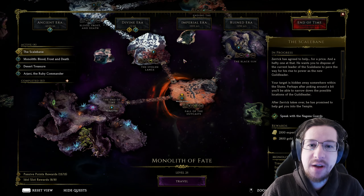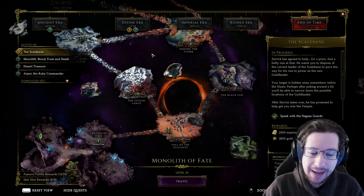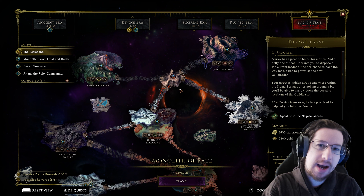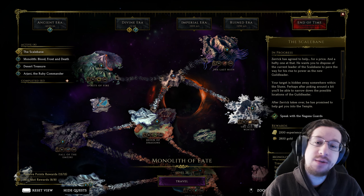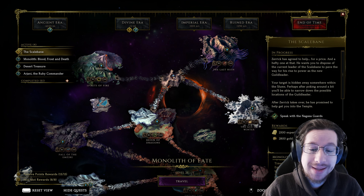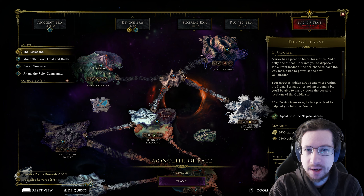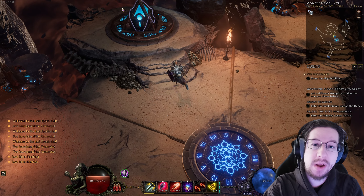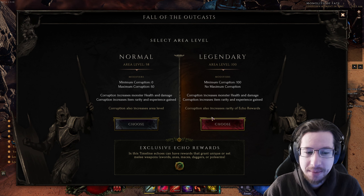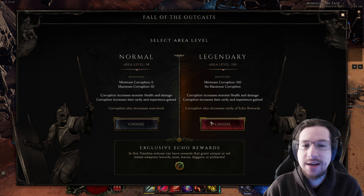Here we have the Monolith of Fate. You start from Fall of the Outcasts and progress all the way to the top. After unlocking Spirits of Fire, The Last Ruin, and Age of Winter, you'll be able to enter this area, which allows you to progress to empowered monoliths. This is Last Epoch's endgame system, where you complete a complicated echo web, choosing modifiers as you go in an attempt to push your corruption to gain more loot.